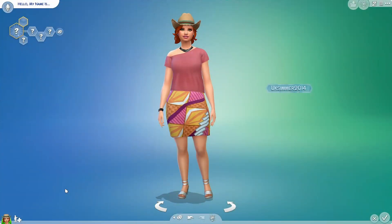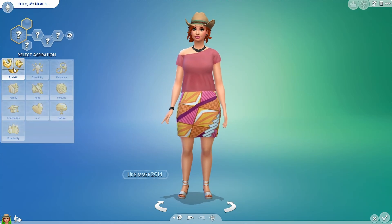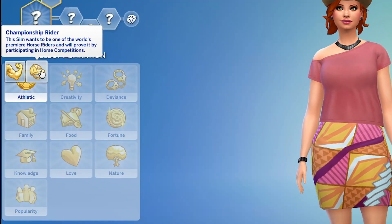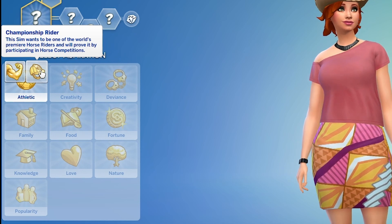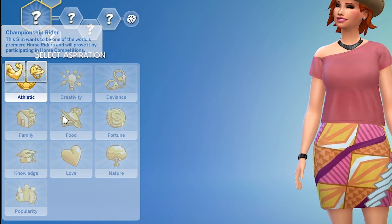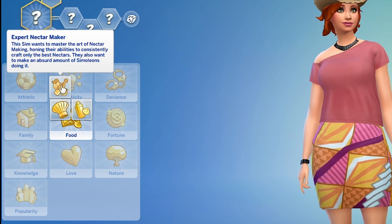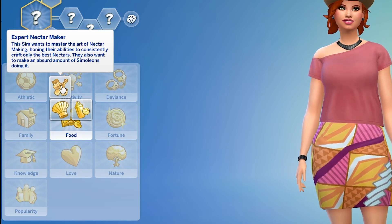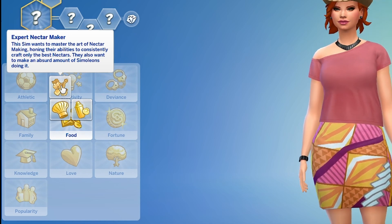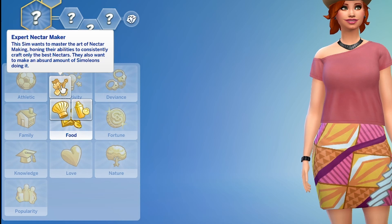The first thing we do have in CAS is two brand new aspirations. There is one in athletic which is the Championship Rider — this sim wants to be one of the world's premier horse riders and will prove it by participating in horse competitions. The second one is within the food category and this is the Expert Nectar Maker. This sim wants to master the art of nectar making, honoring their abilities to consistently craft only the best nectars, and they also want to make an absurd amount of simoleons by doing it.